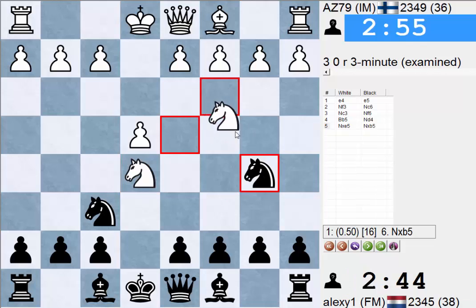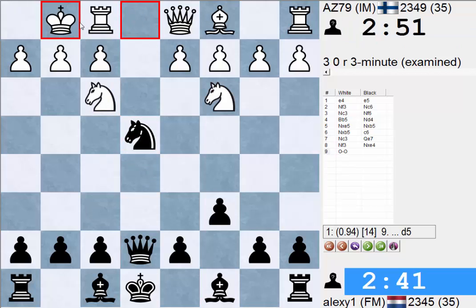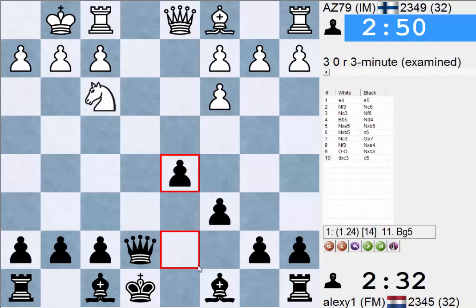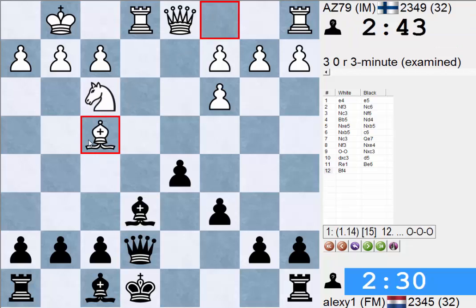For instance, I think Qe7 here isn't as good because it feels like there is something — if Nxe4, then castle, then Rxe1 is always coming. I think I remembered this and it's horrible for black. For instance, if we take here and then D5, trying to get our bishop on E6 — Bg5 or Rxe1, and then Bf4. It's a very ugly disposition; the engine agrees, it's plus one.